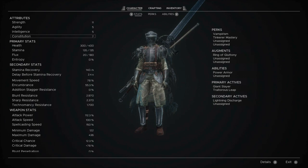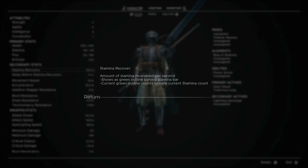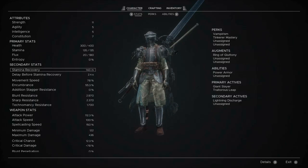It will also explain every single one of the stats - like entropy, whose current explanation is undiscovered, please proceed with playthrough. Some of these things are not available because you haven't experienced them yet. But when it comes to stamina recovery, the amount of stamina recovered per second shows a green outline behind the stamina bar, and that green outline comes towards the current stamina count.